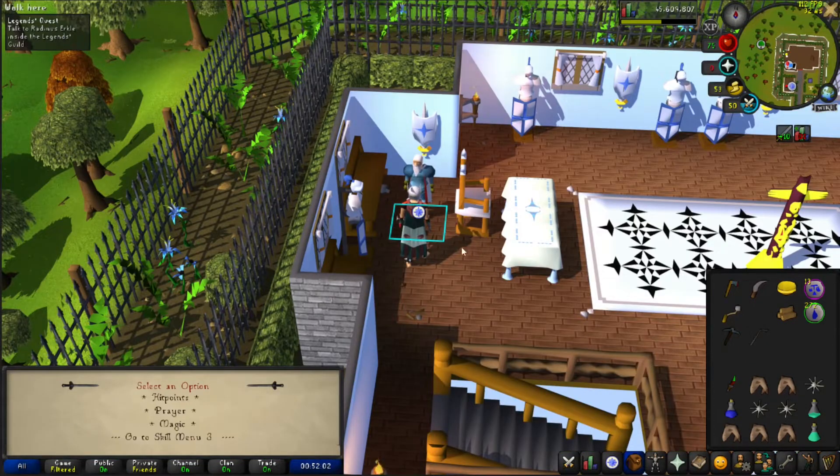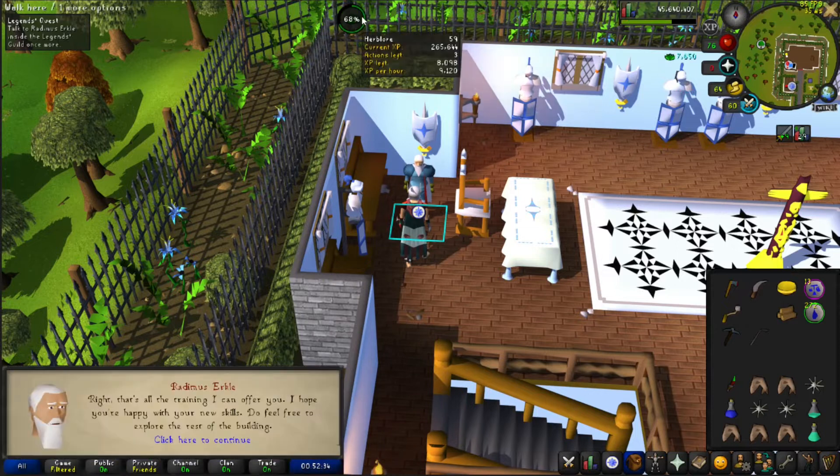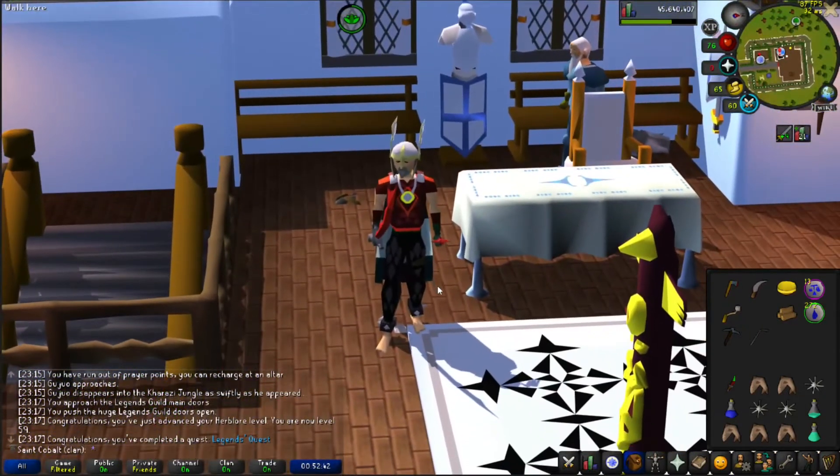Legends Quest is complete. Let's put everything into Herblore. Almost 60 Herblore from that. Now let's go do the last two subquests for Recipe for Disaster and take that on.